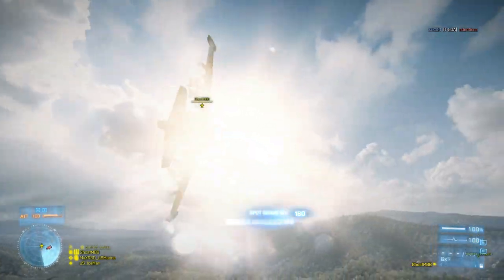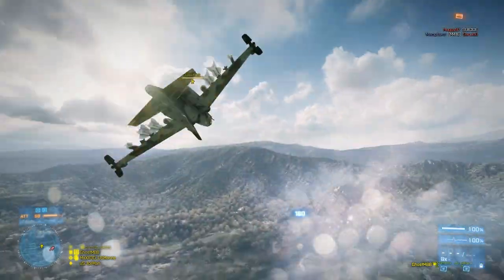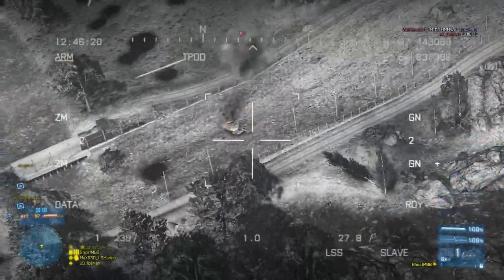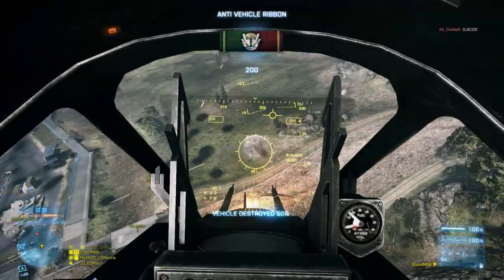With rocket pods, there's no evading it really, unless you happen to miss. Whereas with a guided missile, it may lock on and be an easy hit — but if the target is using a smoke cloud, it's not really going to do a lot of good.